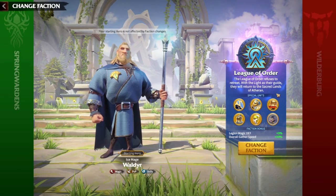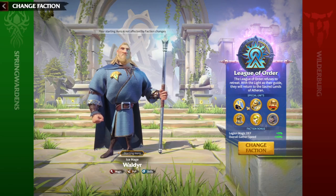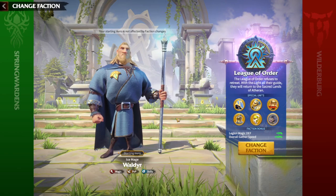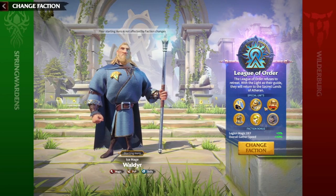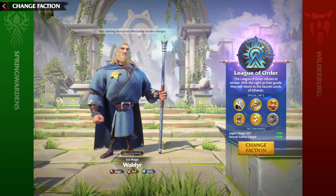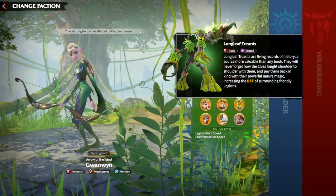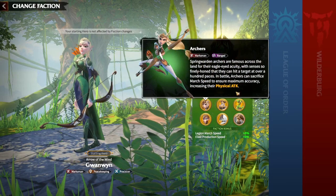We need to mention units, which are the most important stuff in a faction. Every single faction has different skills and synergies in their units — unique skills. Like Spring Wardens had a defensive buff with the mages, march speed reduction with the marksmen, and so on. League of Orders has the same kind of skills which are unique to their own faction.